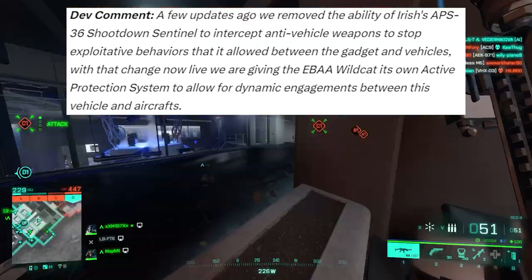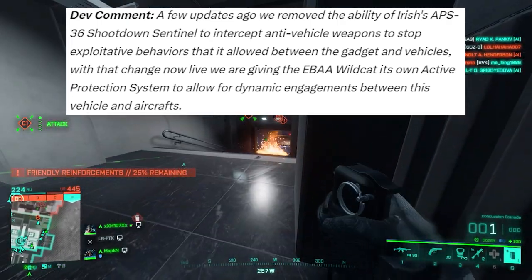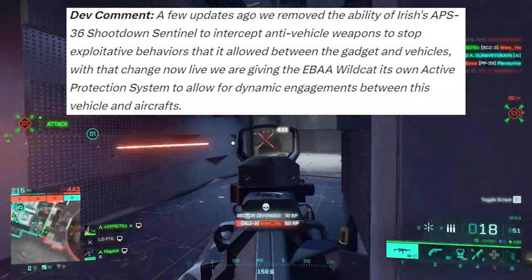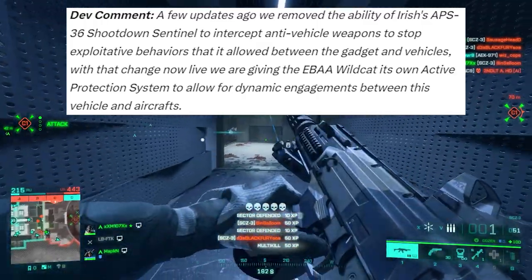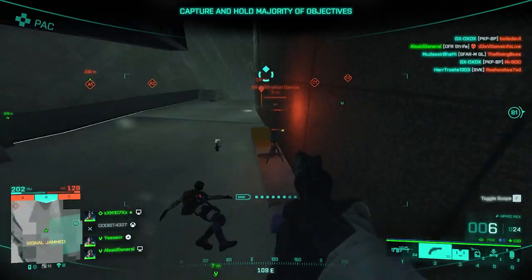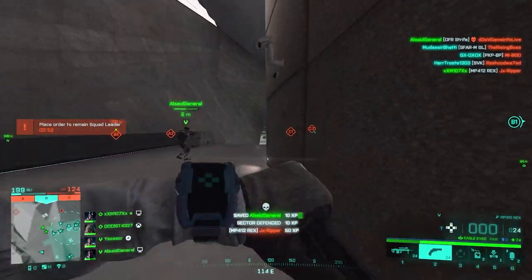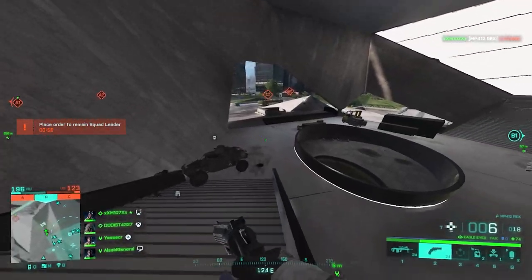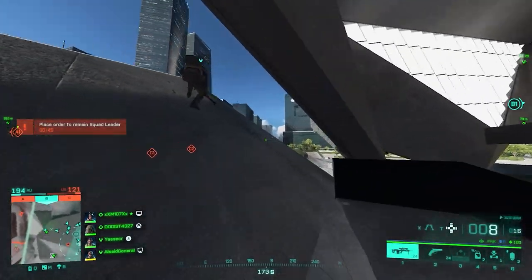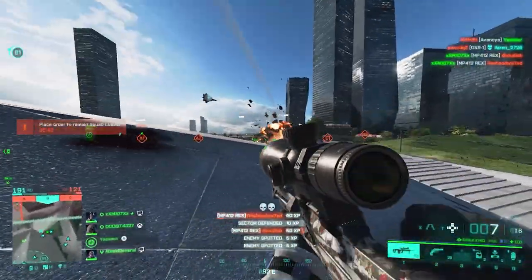There is a dev comment about it: 'A few updates ago we removed the ability for Irish's APS-36 Shootdown Sentinel to intercept anti-vehicle weapons to stop exploitative behaviors between the gadget and vehicles. With that change now live, we are giving the Wildcat its own Active Protection System to allow for dynamic engagements between this vehicle and aircraft.' I'm not sure what they mean by dynamic engagements — Wildcats are ridiculously strong against air vehicles even without APS. I'm not really sure about this change; we'll have to wait and see how it works.